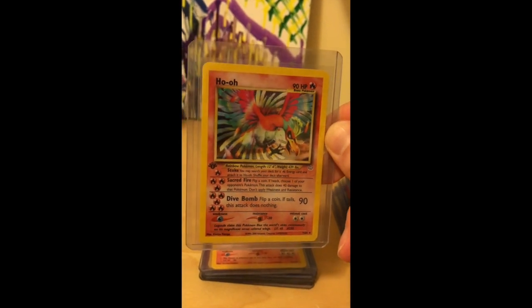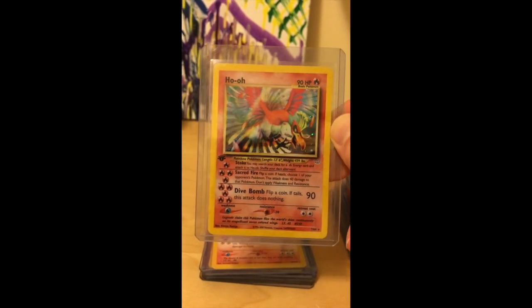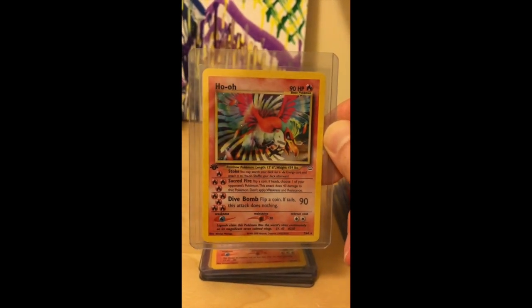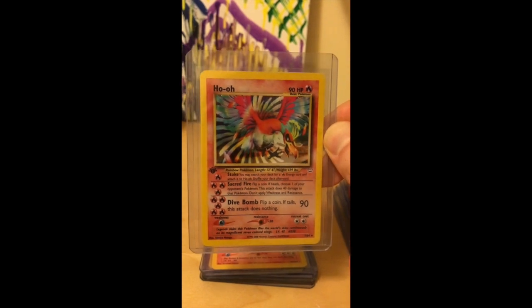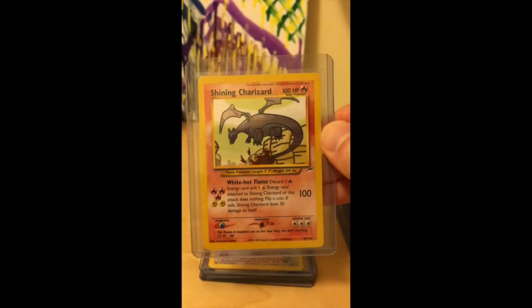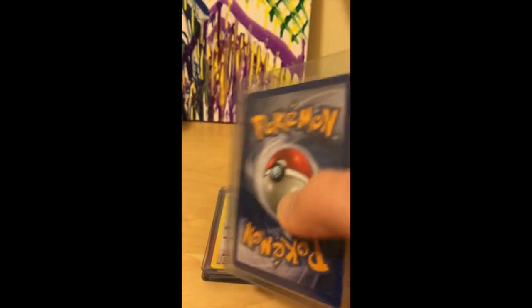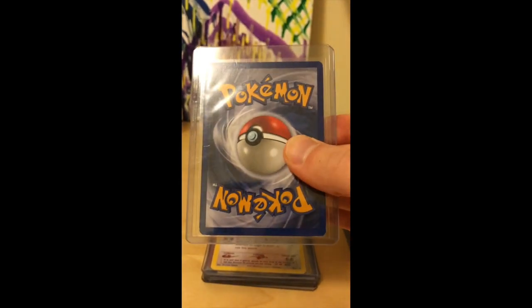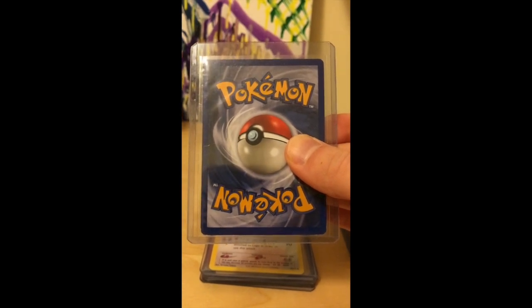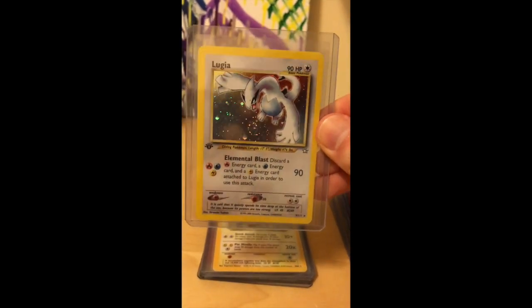Here we have a Neo Revelations Ho-Oh card — you can see that shimmery color in the back. It has three attacks, which was very uncommon for the Wizards of the Coast era, and it's 1st Edition. So I'm really hoping PSA is kind to me on these. Shining Charizard — I'm hoping for a PSA 8 on this one because it does have a little whitening in the bottom right and bottom left corners, but otherwise it's a very nice card. It's Charizard, so you've got to send it in.